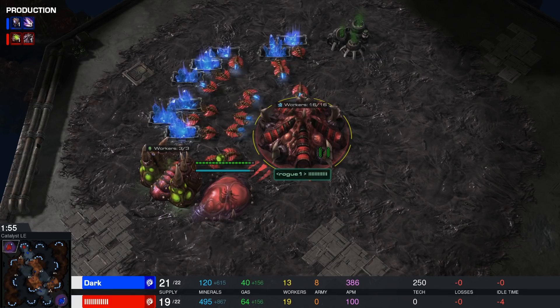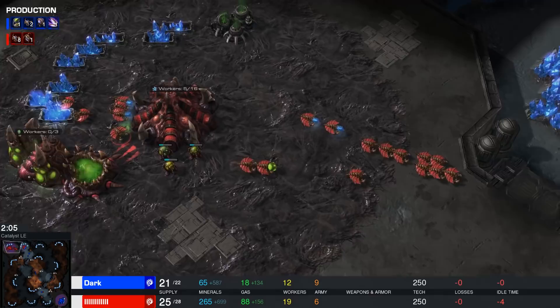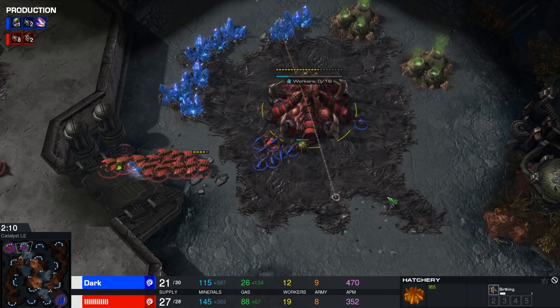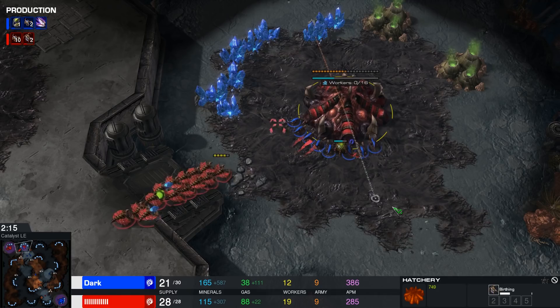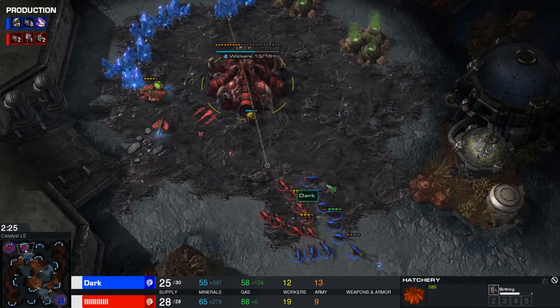Basically it's the most greedy build from Rogue versus the most aggressive build possible from Dark. That hatchery is already in a little bit of trouble. Drones will be pulled off the line. I'm quite surprised that Rogue didn't even consider cancelling that base — obviously it is a very tough call. These drones are going to dance back and forth for just a little while, trying to take some of that damage. Technically they could win a one-on-one fight, but they're waiting for the Zerglings to spawn — and here we go. A lot of defensive Zerglings now available for Rogue.